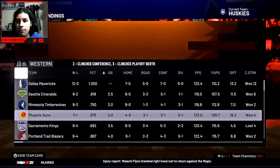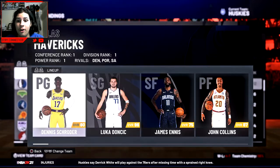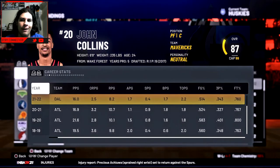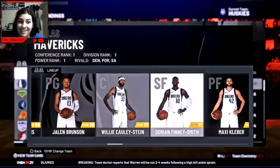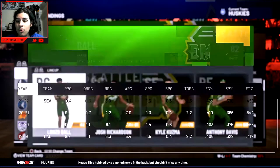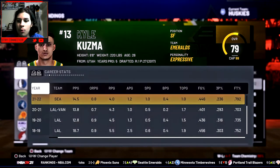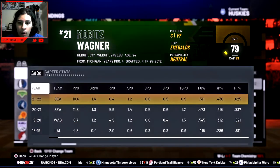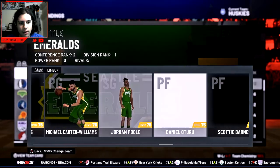In the West, the Mavs are 12 and 0 with Schroeder as starting point guard. Luka is averaging a 32-point double-double. They signed Conan Collins and that front court is very good with a good bench. The Emeralds are the two seed with Lonzo Ball, Josh Richardson, Kyle Kuzma — who was on our team last year — Anthony Davis, Mo Wagner, and Lou Will.